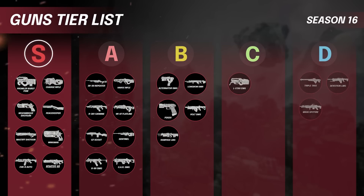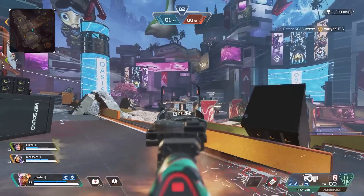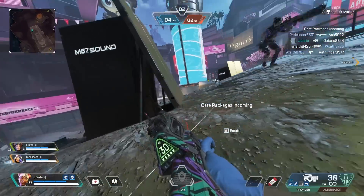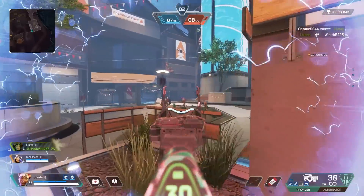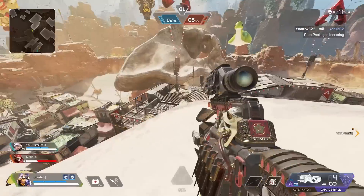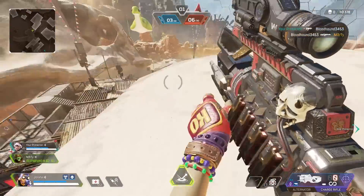Now let's talk about S tier — the guns you want to be abusing this season. There are quite a few because we're in a fairly balanced meta. Finding themselves in S tier are: the Prowler, the Charge Rifle, all of the shotguns (Mozambique, Peacekeeper, Mastiff, and EVA-8), the Wingman, and the new Nemesis assault rifle. Starting with the Prowler — it received changes at the beginning of last season's split two and didn't get any changes this season, so it still shreds. Throw a purple stock and purple laser sight on a Prowler and you are slicing and dicing people. The only issue people have is the burst fire, and if select fire ever comes back this gun will be even more insane. It's definitely the go-to SMG this season.